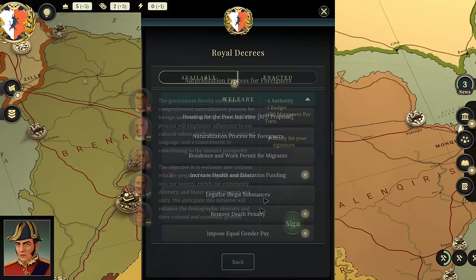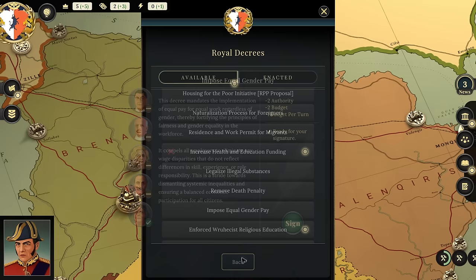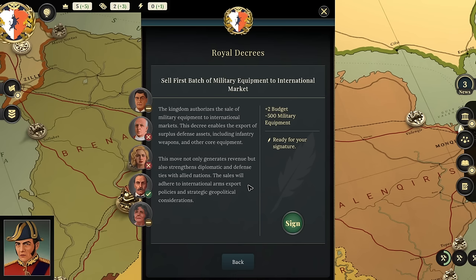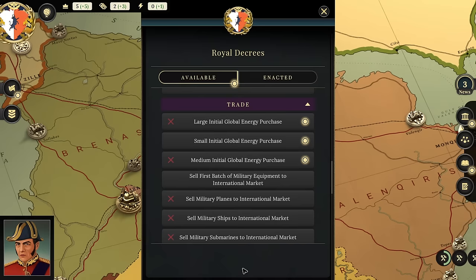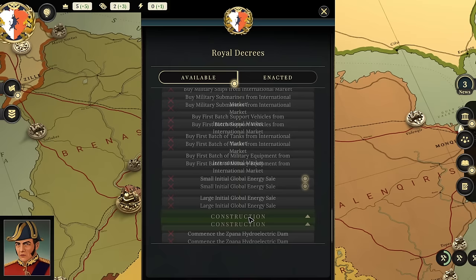There are so many options. Enforce religious education — our religious guy would love that. Tenant protection laws. We could also sell a batch of military equipment — our militarist wouldn't be happy, but it does give a chunk of cash. We'd have four budget to do that. We could sell off military assets and then use that money to maybe build a shipyard.